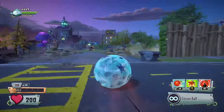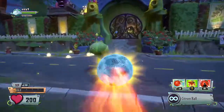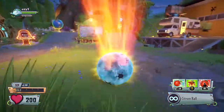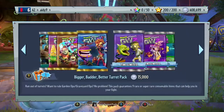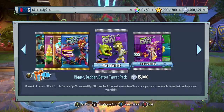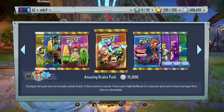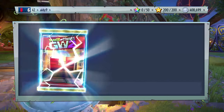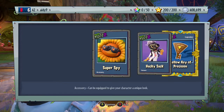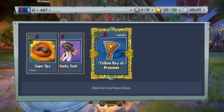We're going over to the sticker shop to see what's there — this is why I picked Citron, to head over real fast. Here it is! One more thing before I start: they've added a time-limited pack, the Bigger Batter Better Turret Pack, the Science Brain Pack, and the Sunflower Fun Pack. We got the red mystery portal pack — Super Spy, which looks pretty cool, the hacky sack, and the yellow key of precision for the Trial of Shooty Shooty.